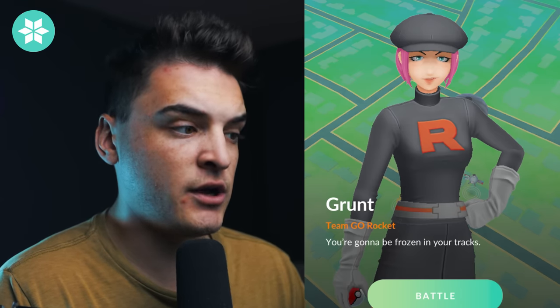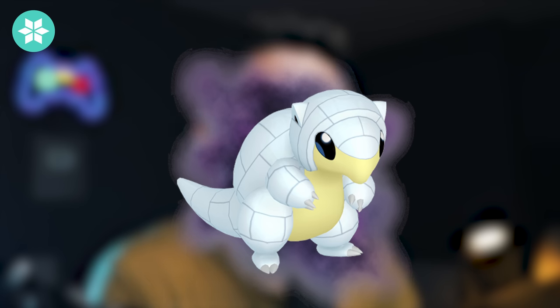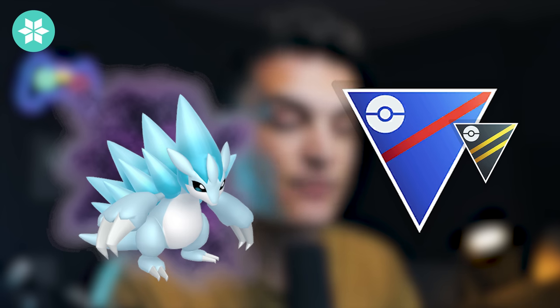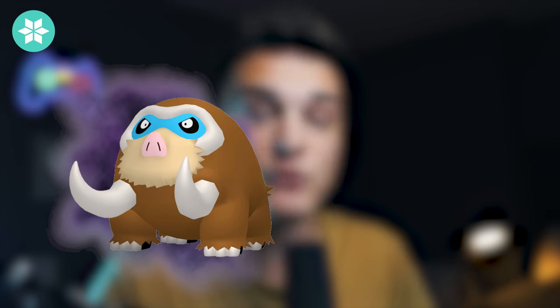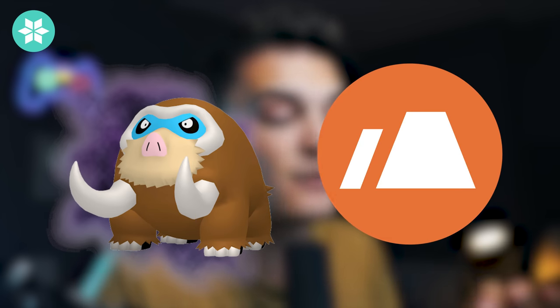The Ice Grunt says 'You're going to be frozen in your tracks,' getting you Shadow Alolan Sandshrew, Shadow Alolan Vulpix, or Shadow Swinub. Alolan Sandshrew into Alolan Sandslash is amazing for the Great League and Ultra League — very meta right now. Alolan Vulpix into Alolan Ninetales is also great for both leagues. Swinub into Mamoswine in Shadow form is the number one Ice-type Raid attacker and a very good Ground-type Raid attacker.